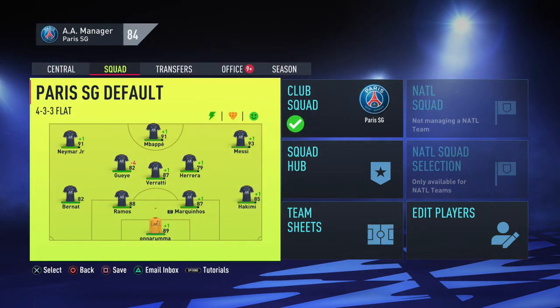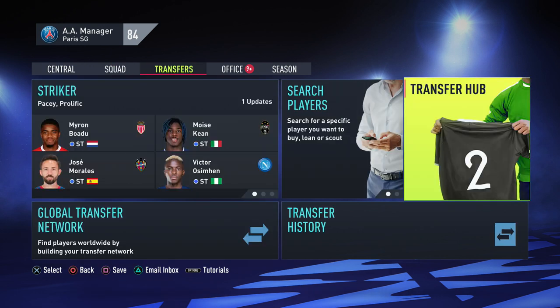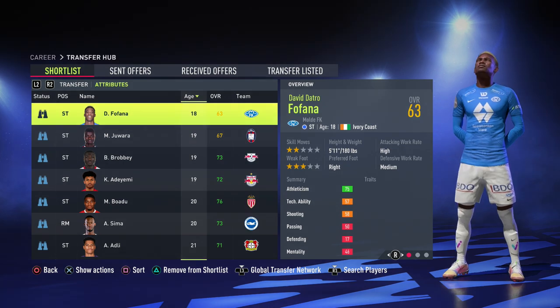Hello guys, this is Vig here, back with another video. This time we're gonna cover the best pacey strikers to buy in career mode. The players I'm gonna include have 85 plus stats in either acceleration or sprint speed or both. They're all 85 plus and you can buy them for any team — whether you're Bayern Munich or an RTG team, there's players for that.